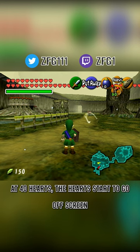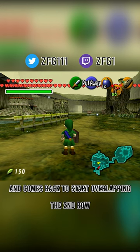At 40 hearts, the hearts start to go off-screen. At 112 hearts, it wraps around the screen and comes back to start overlapping the second row.